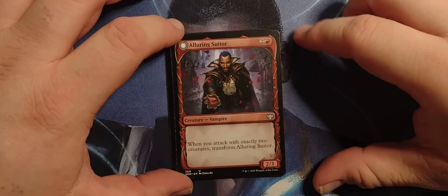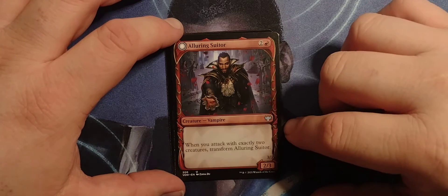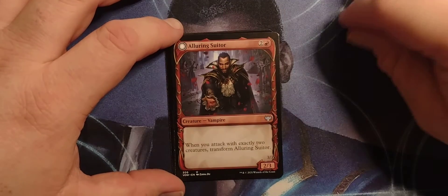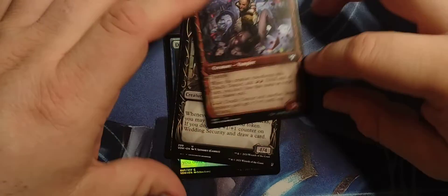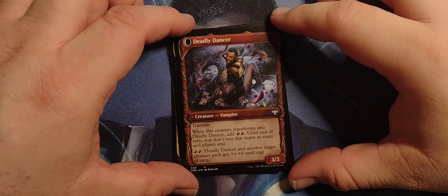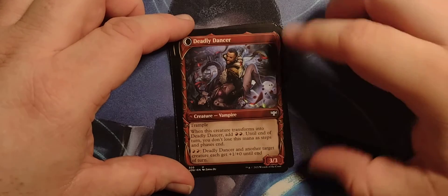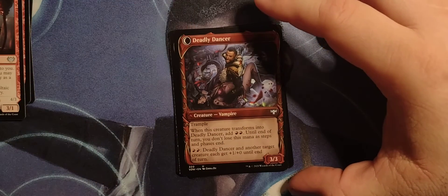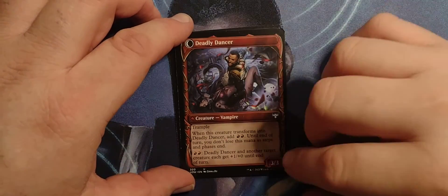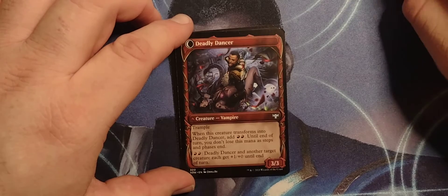Alluring Suitor — this is the showcase art. 2 red vampire with 2-3. When you attack with exactly 2 creatures, transform Alluring Suitor into Deadly Dancer. Still a vampire, 3-3 with trample. When this creature transforms into Deadly Dancer, add 2 red mana; until end of turn, you don't lose this mana as steps and phases end. Pay 2 red mana: Deadly Dancer and another target creature each get +1/+0 until end of turn. That's not bad.